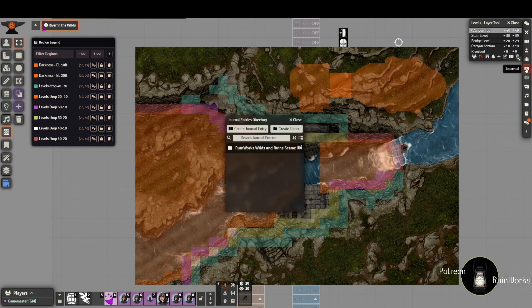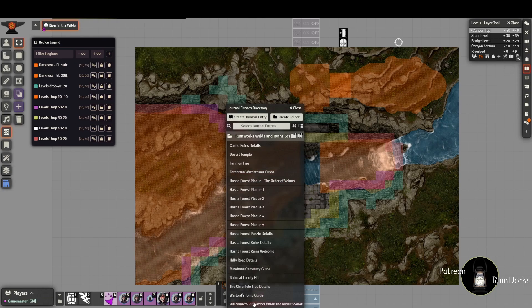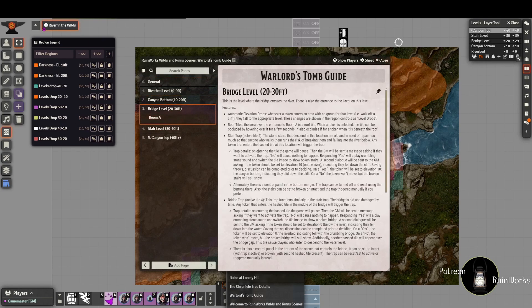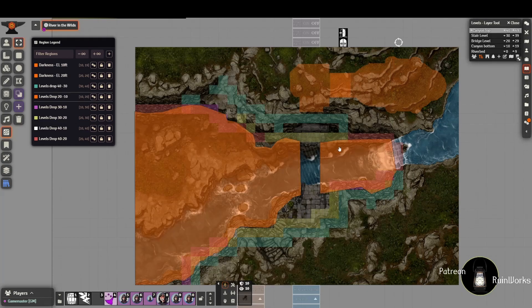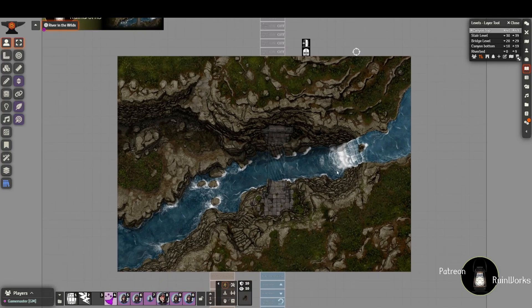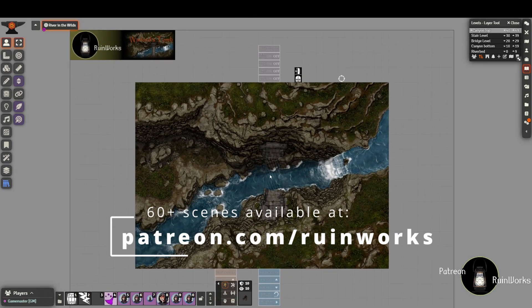There is also a journal entry for the Warlord's Tomb guide in the journal compendium for the RuinWorks wild and runes scene - it goes over details on the traps, how they work, and what you can do with them. That's it for this week! The Patreon poll has completed and I'll be working on the Weary Wyvern next. I'm a bit worried that'll be a bigger scene, so I might ask for suggestions on previous scenes you'd like me to update - like a lava flow version instead of a river. If there's anything you'd like to see, send me a note on Patreon or Discord. Thanks everyone, hope you like the scene, and I'll talk to you in two weeks - bye for now!